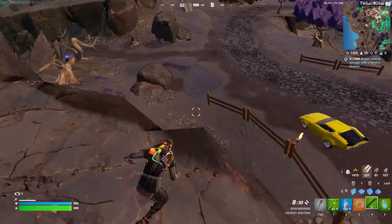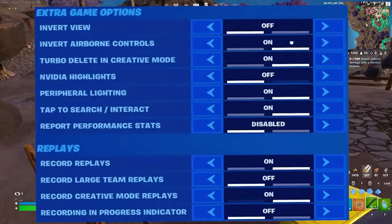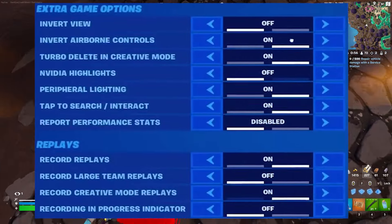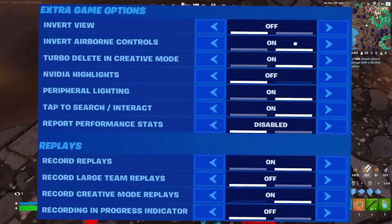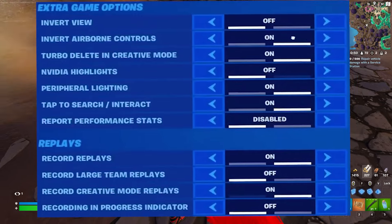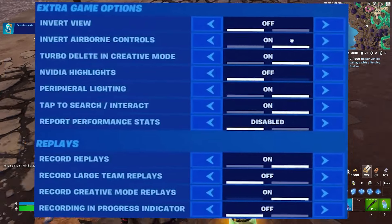For the extra game options: invert view is off, invert airborne control is on, turbo delete in creative mode is on, Nvidia highlights is off, fairy feral lightning is on, tap to search or interact is on, and report performance stats is disabled.